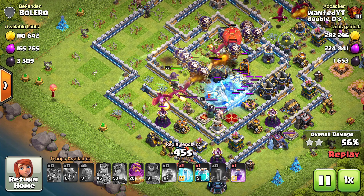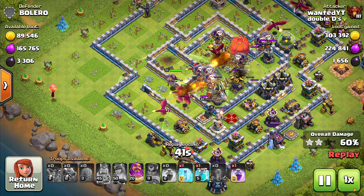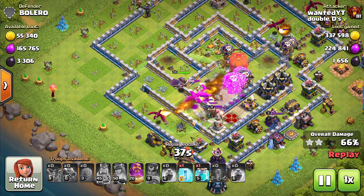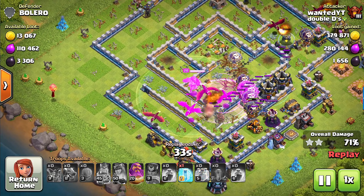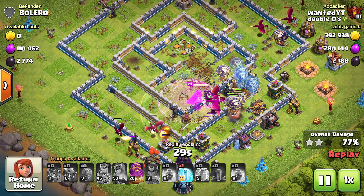I freeze the other air defense. You want to keep the air defenses and the air sweepers frozen as long as possible. Then I lay the clone spell down next to my balloons.